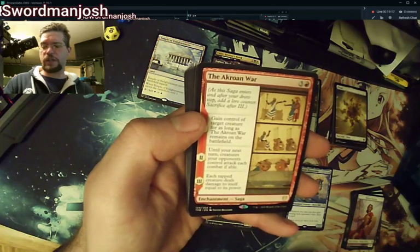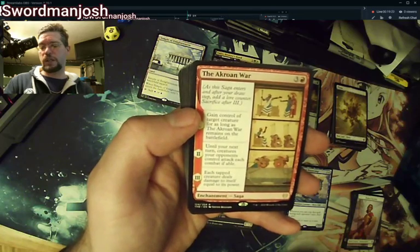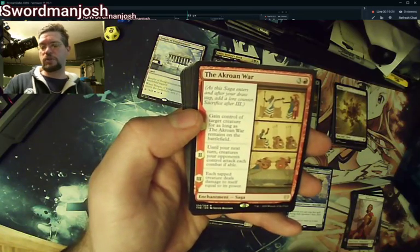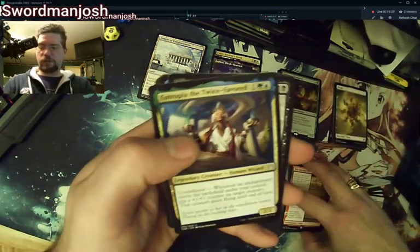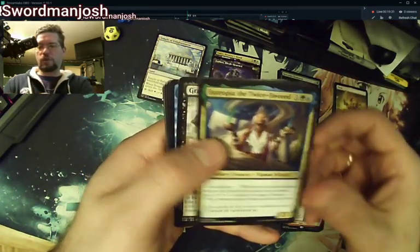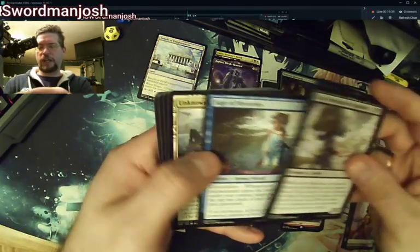Here's The Akroan War — it's a saga. Gain control of target creature for as long as The Akroan War is on the battlefield. Until your next turn, creatures your opponents control attack each combat if able, so you'll get a free swing in. Then each tapped creature deals damage to itself equal to its power. Interesting — could find a place in Feather. Hey look, it's Gary! We finally got a Gary.